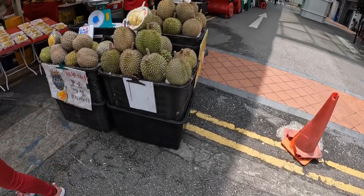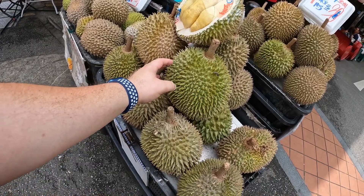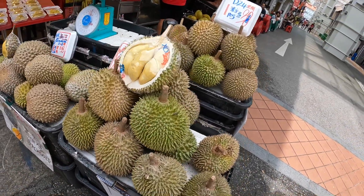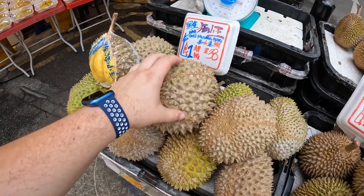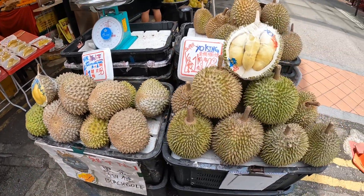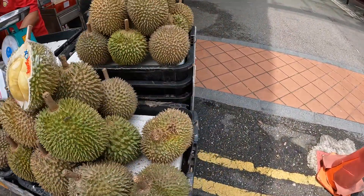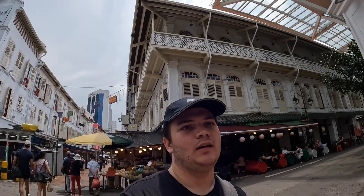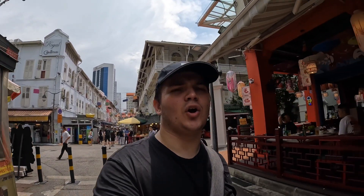And this is durian guys — this is the outside of it, it's like a really spiky — wow, that actually kind of hurts! But I really want to try it. It's so expensive though — it's like $38 just for one of these, and you either love it or you hate it. I really don't want to waste almost $40 on one of these and end up not liking it. Maybe they tend to only sell it in bigger quantities, but if we end up seeing a place that sells it in smaller amounts, I'll get some and try it.